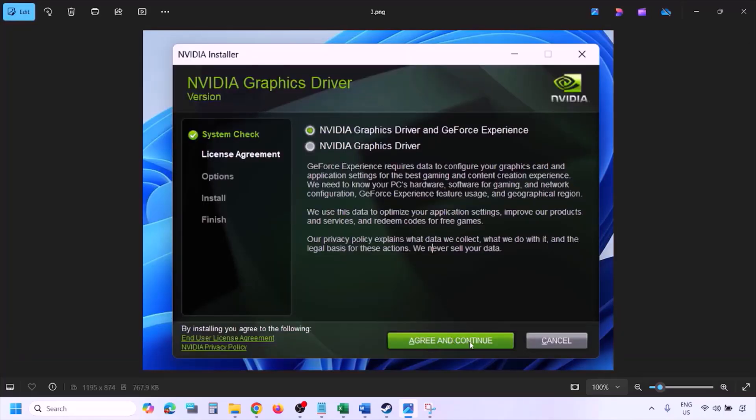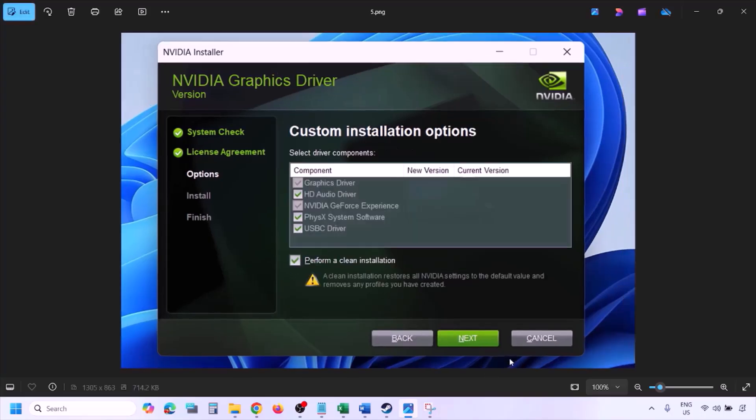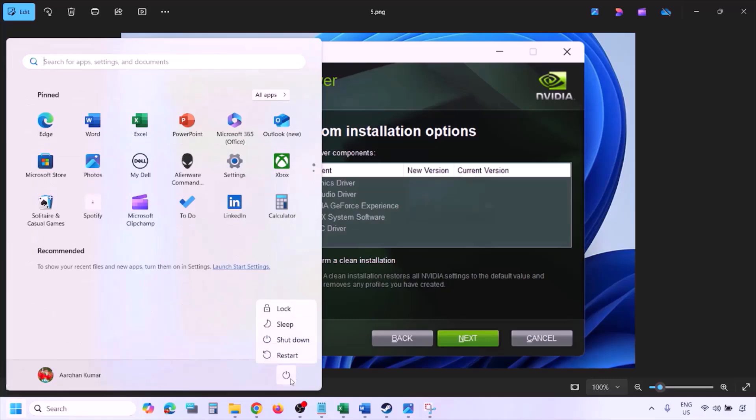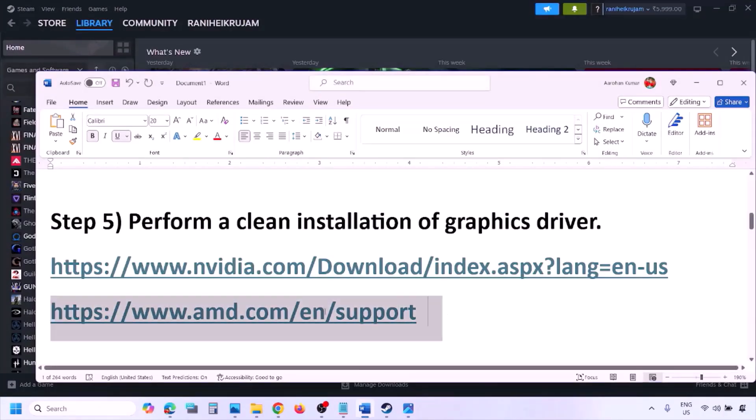Once you run the exe file, click Agree and Continue. Select the Custom option (Express is selected by default), then click Next. On the next screen, put a check on the box which says 'Perform a clean installation.' Make sure you check that box, then click Next and let the installation complete. Once done, restart your computer and then launch the game.